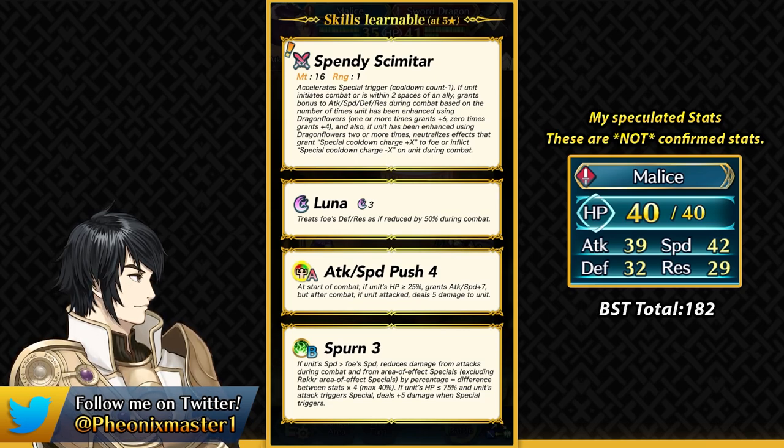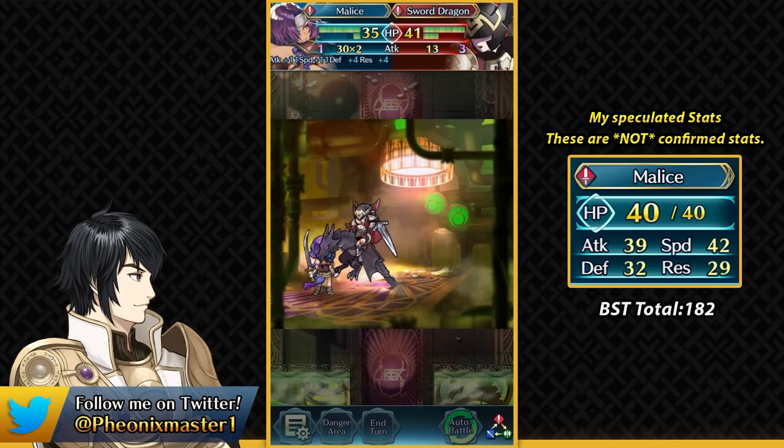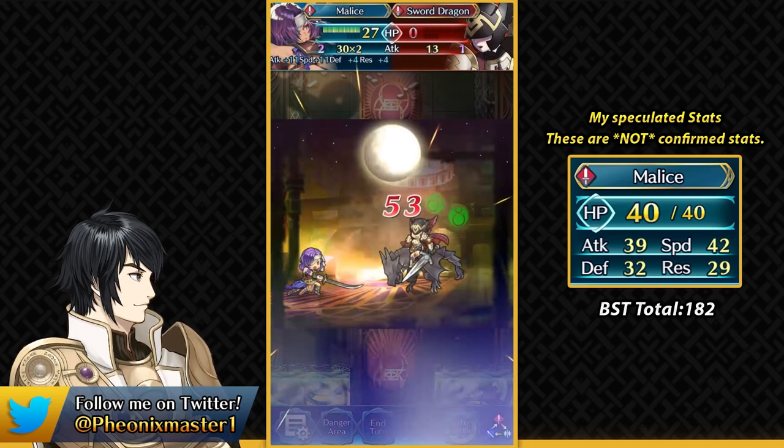She's got Luna, Attack Speed Push 4, and Spurn 3. If you want to inherit Spurn 3, you could also get Attack Speed Push 4 at the same time. Malice also has Joint Drive Attack. This is the stat spread I'm expecting — because she has the gen 6 BST, her bulk is gonna be kind of balanced, which is pretty good for using her as a damage reduction unit.